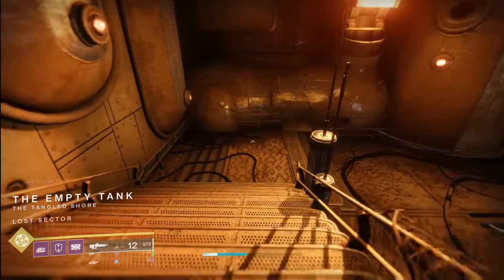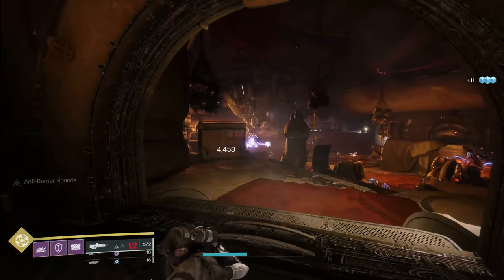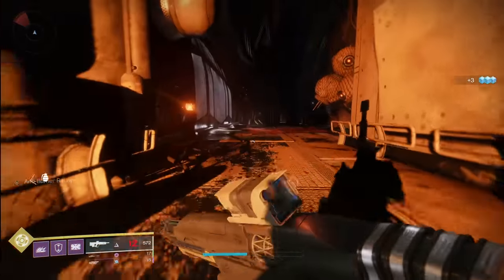Come down here, shoot this guy in the side of the head. Wait for this to open. Crit the servitor — when he goes down, you'll get your fallen intel. And if you need any more, rinse and repeat.